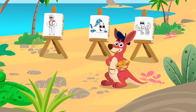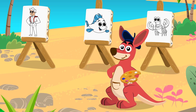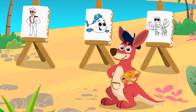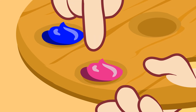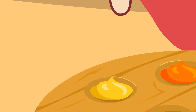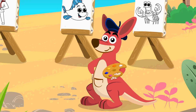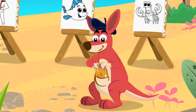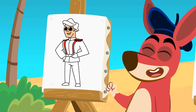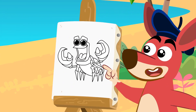Hi, Kangoo! What are you going to teach us today? Today we're going to paint the Little Mermaid characters! What colors are we going to use? Magenta, blue, yellow, orange, and white! Let's see which characters we're going to paint — Prince Eric, Flounder, and Sebastian!